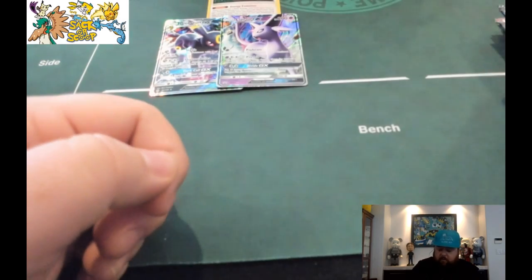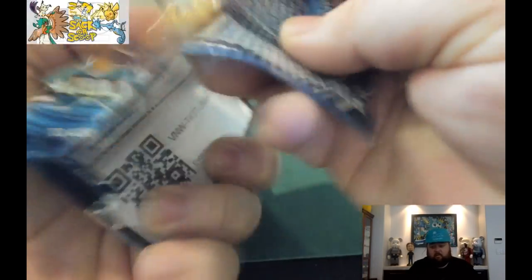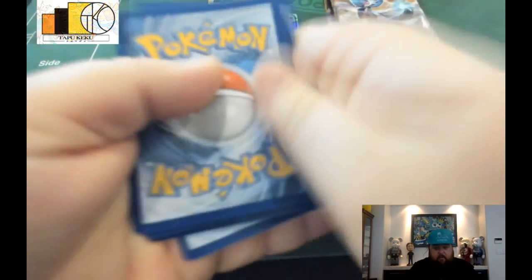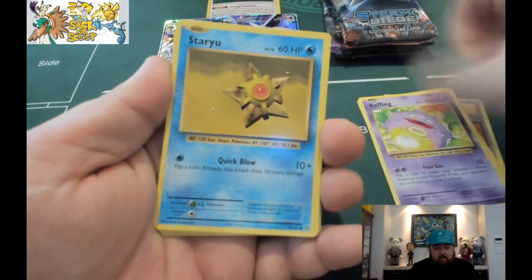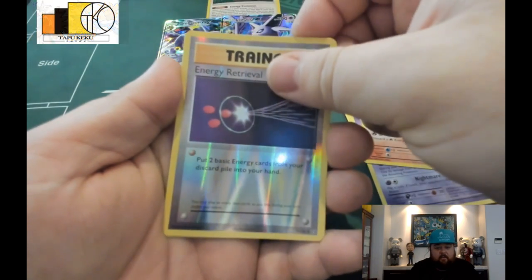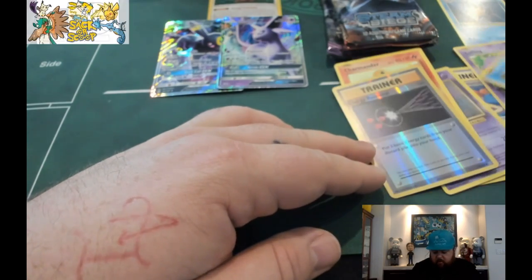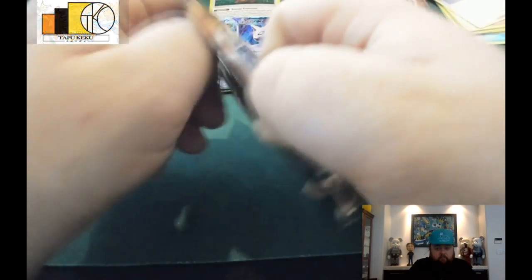I'll be giving away anything else I find in this box. All you have to do is leave a comment on any one of my videos — you can leave a comment on all of them to up your chances. We have a Revive, Misty's Determination, Coughing Star, Boom Still Energy, Growlithe, Gastly, Charmander, Energy Retriever, a reverse holo, and a Staryu. Pretty cool — we got a Staryu and a Starmie in that pack. It's not the good Staryu because it does have a one energy retreat cost, but if you want that card for your collection, you know how to get it for free.